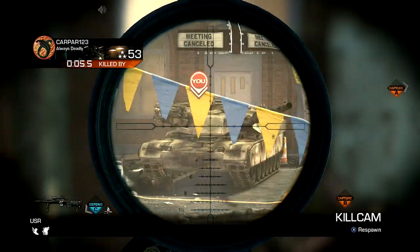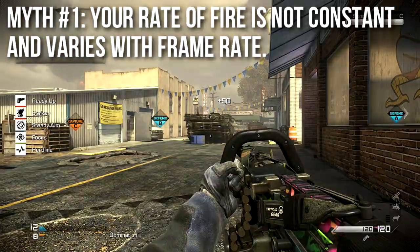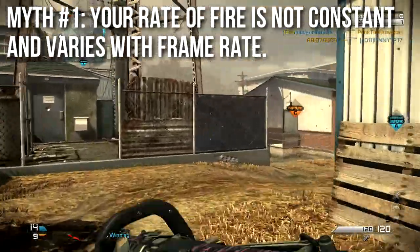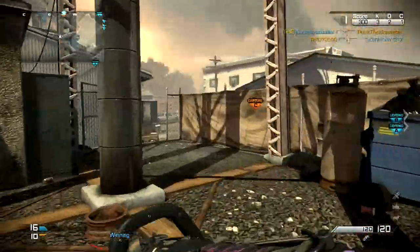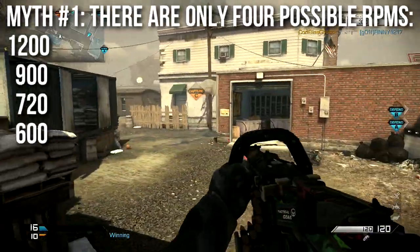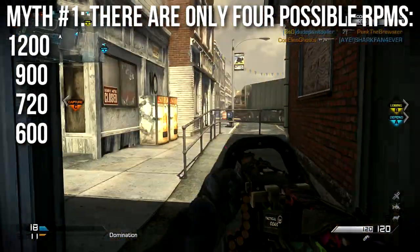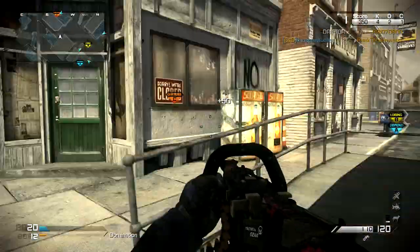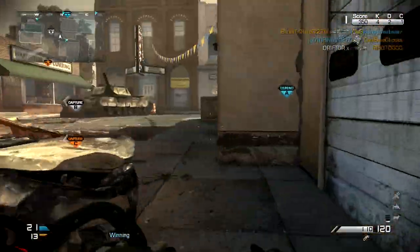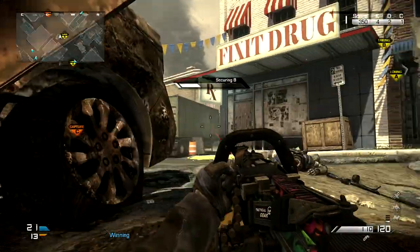The two main myths we're focusing on today: Myth number one — your rate of fire is not constant and varies with frame rate. Frame rate, or FPS, is how many frames per second you're getting. Myth number two — there are only four possible rates of fire, sometimes listed as five or six, but usually 1200, 900, 720, and 600 RPM — almost always some multiple of 60.